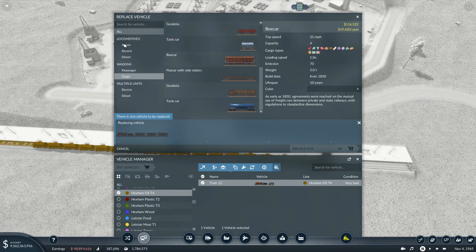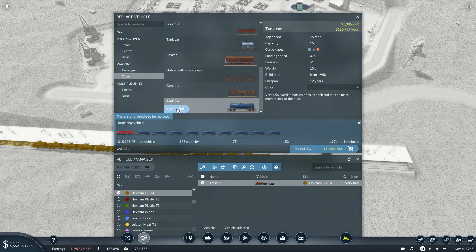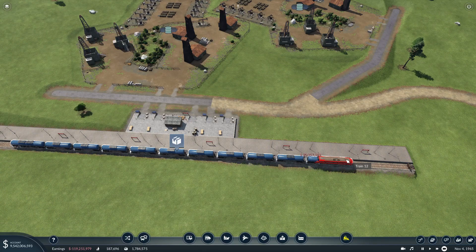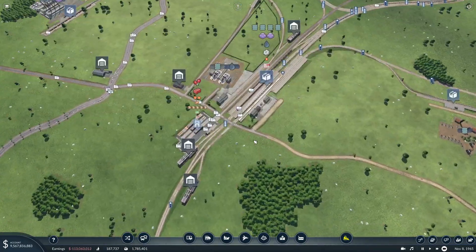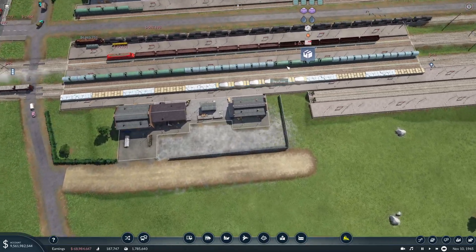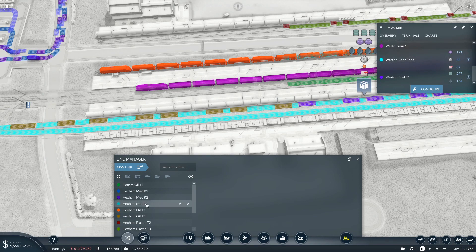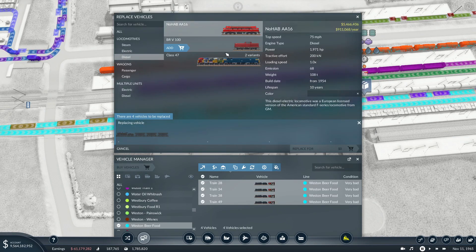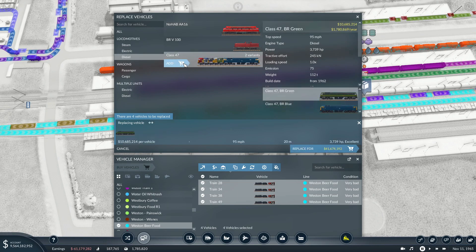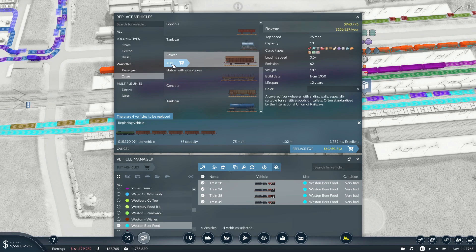We're going to replace you for a diesel - a nice cheap one. Then we're going to go cargo, 14 wagons. Replace. Lovely. Hopefully that does some good. I don't know where else we're bringing oil in from. And where's all this oil going? You're waiting western beer and food. Which is that one - manage vehicles. We're going to replace you with diesel. I think I'm going to put the faster ones on you, why not. Cargo - we're just using the normal box. 16 wagons. Replace all of those. That was a big chunk of money. I still don't actually know where it's taking that fuel.